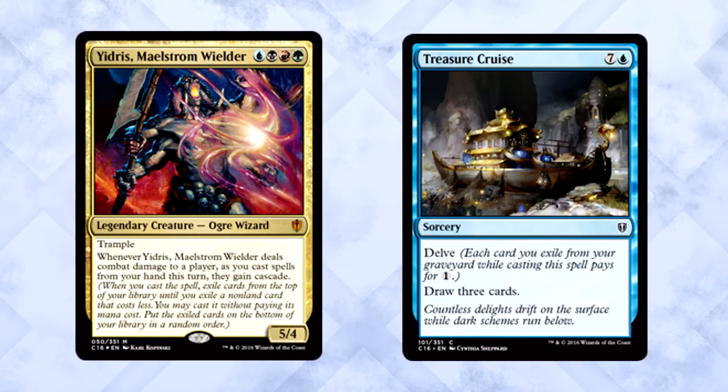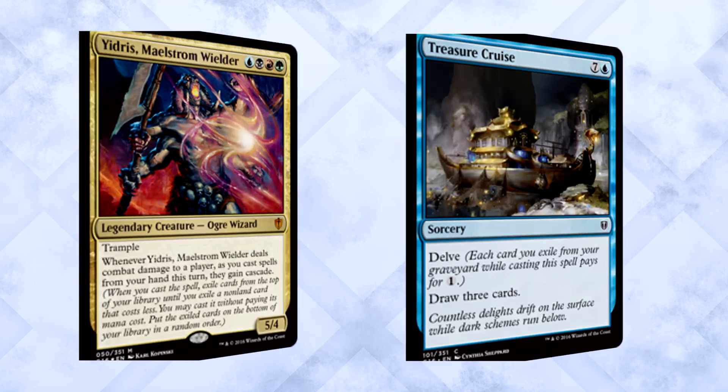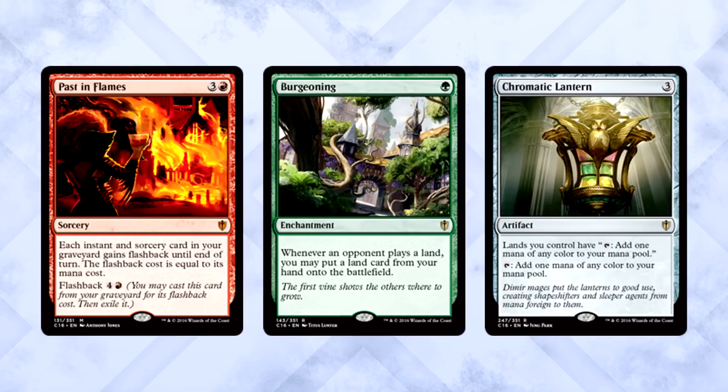My absolute favorite synergy in the entire deck: Yidris and Treasure Cruise. Cascade only cares about converted mana cost — it doesn't care about how much you paid to cast a spell. Delve does not affect it. Which means exactly what you think: Yidris triggers cascade on everything, you can cast Treasure Cruise on the cheap and still get a giant cascade trigger. Gotta love cards that just work together.